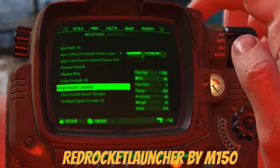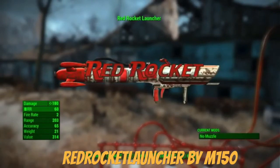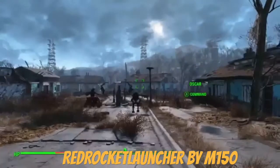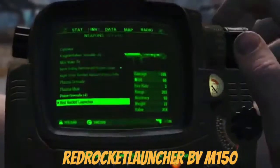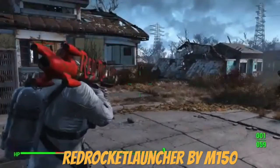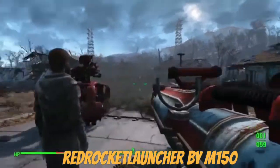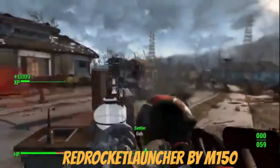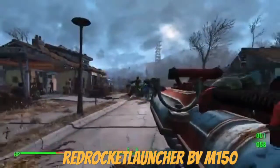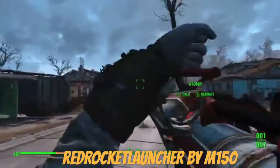Here it is — looks pretty cool. You can see it just layers out the red rocket logo. And of course, put some clothes on please — there we go. It has a cool little animation to it too. Pretty interesting.